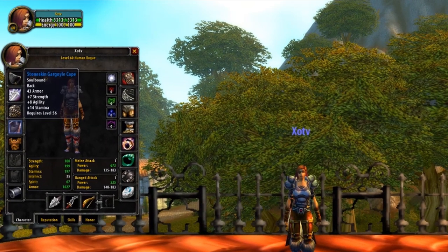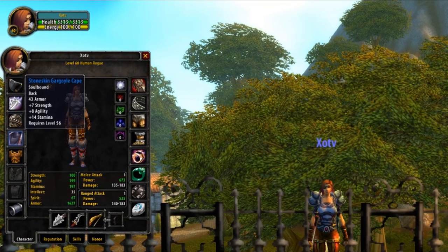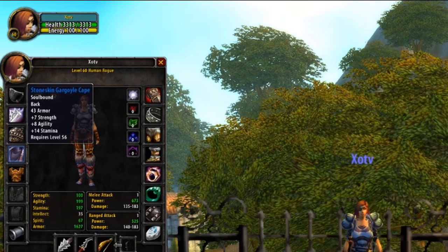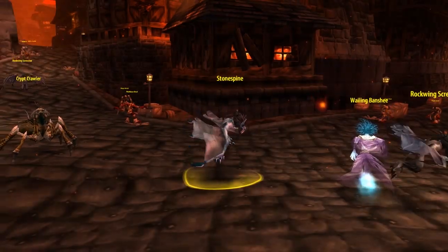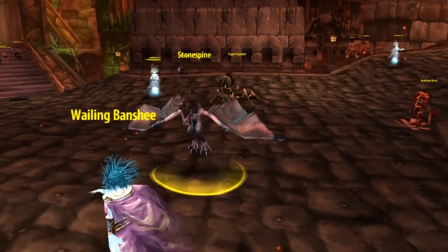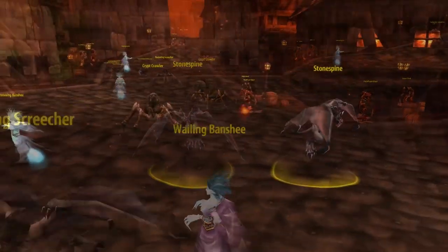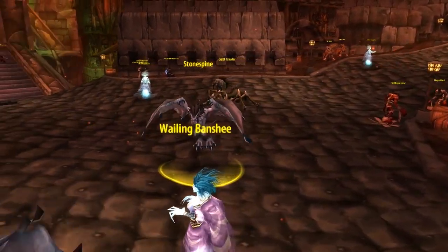Cape is up next, and for this slot there is one cape that's miles ahead of the rest when it comes to PvP — the Stone Skin Gargoyle Cape. It comes with 14 Stamina, 8 Agility, and 7 Strength. However, obtaining it is not going to be easy. It comes from Stratholme's Undead Side, dropping from a gargoyle called Stonespine at about a 40% drop rate — but the catch is he's a rare spawn, so first you need to find an instance with him inside, then be lucky enough to get the cloak. But it's 100% worth it.